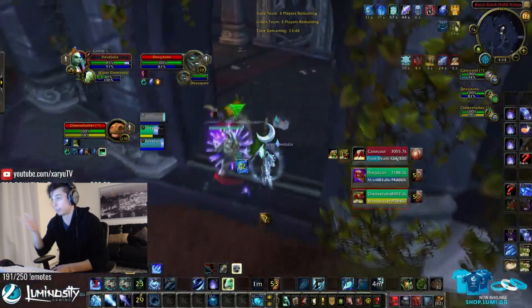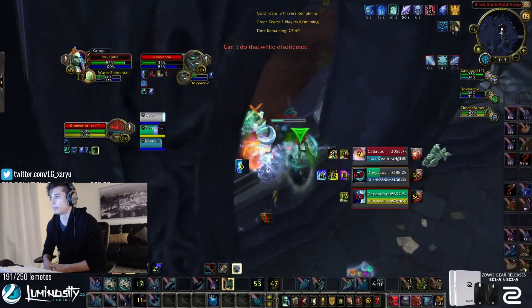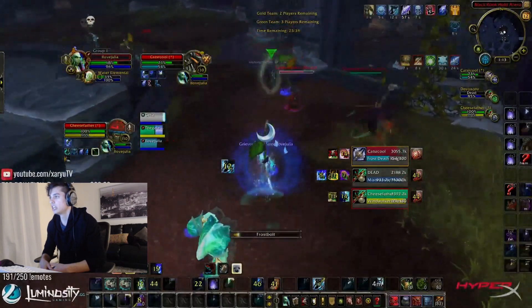So here is the Paralyze setup. I double Blink, I Frostbolt, get a ton of damage off. The DK actually comes to stop us, but my Monk gets pretty much enough damage off that I can finish him off with a Frostbolt and Ice Nova. And boom, finish the game off. That's kind of how it looks.